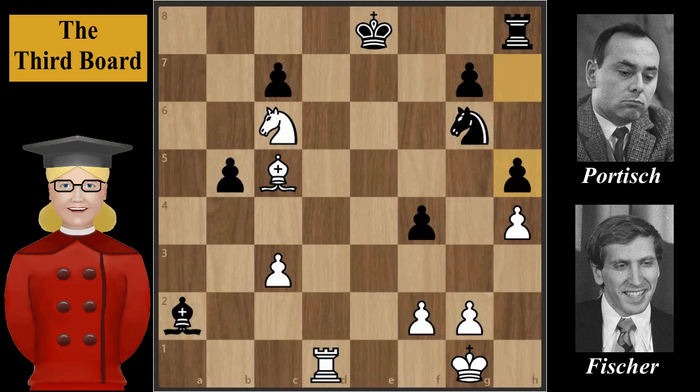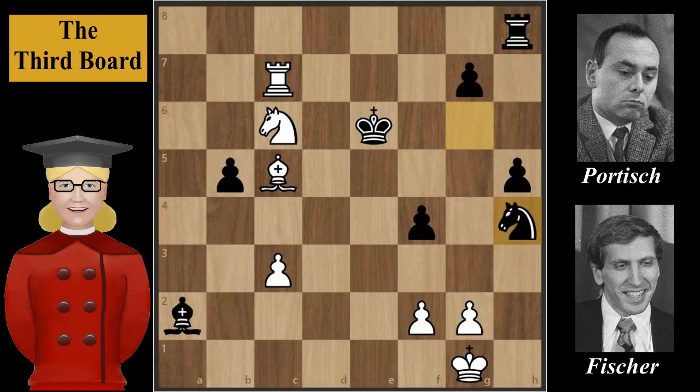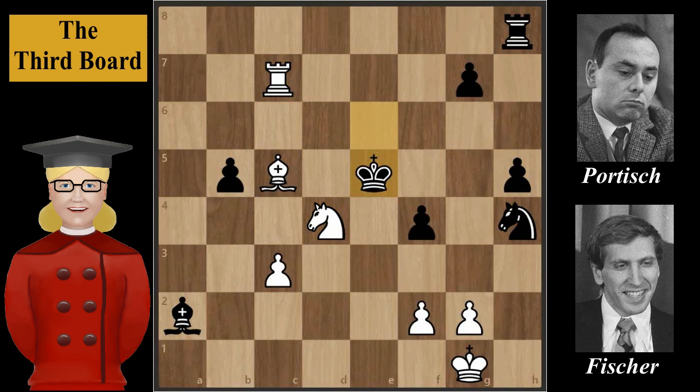Rook to d8 check, King to f7 — forced. Rook to d7 check, King to e6, Rook takes on c7, Knight takes on h4, Knight to d4 check, King to e5, Rook takes on g7 — and white would be slightly better.